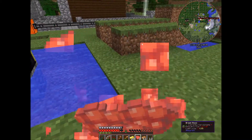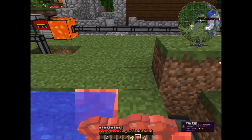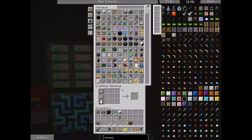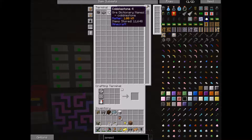Now we just need those transfer pipes. Where are the transfer pipes? I have them. You're refilling your jetpack. While you're doing that, I'm going to start on another project — I'm going to make another automatic machine, and it's called a mob spawner.